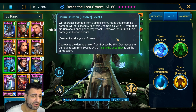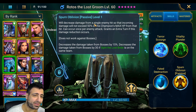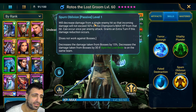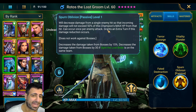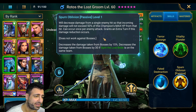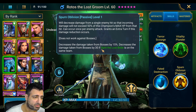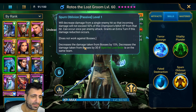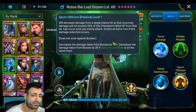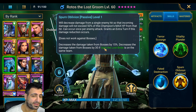His passive ability is pretty broken as well. He decreases damage from a single enemy hit so that incoming damage will not exceed 50% of his max HP — it can occur once per enemy attack. He also grants an extra turn if his damage reduction occurs, so right when he gets a big hit he's going to take a turn. It's not working against bosses, because that would be even more broken. He also decreases damage taken from bosses by 15%.